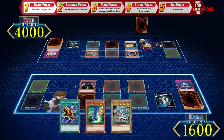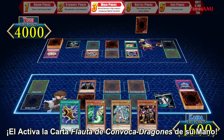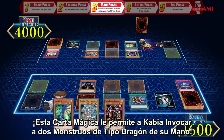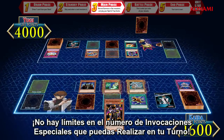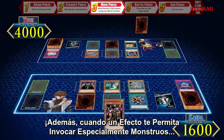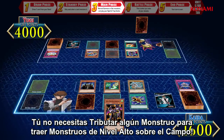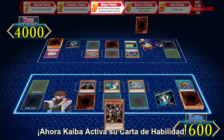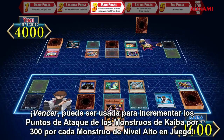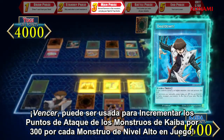Kaiba draws a new card. It's time for Kaiba to play a combo of his own. He activates the Flute of Summoning Dragon from his hand by playing it onto the field. This spell card lets Kaiba special summon 2 dragon monsters from his hand. There is no limit to the number of special summons you can perform in a turn. Also, when an effect lets you special summon monsters, you don't need to tribute any monsters to bring higher level monsters onto the field. Now Kaiba activates his skill card. Once you meet the requirements, you can activate your skills. Beatdown can be used to increase the attack value of Kaiba's monsters by 300 for each high level monster in play.